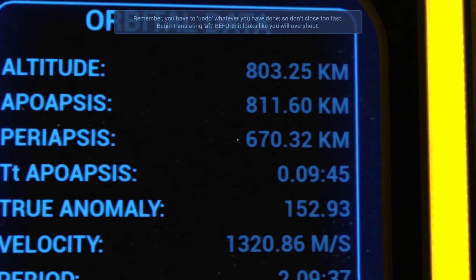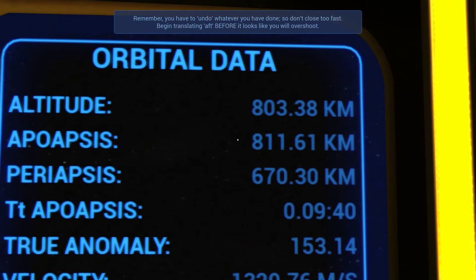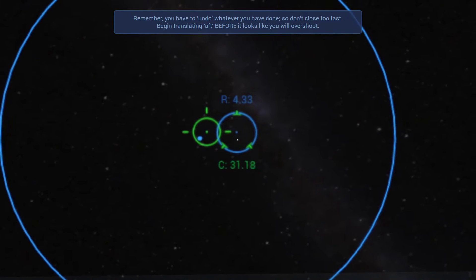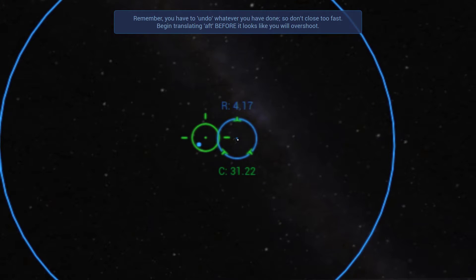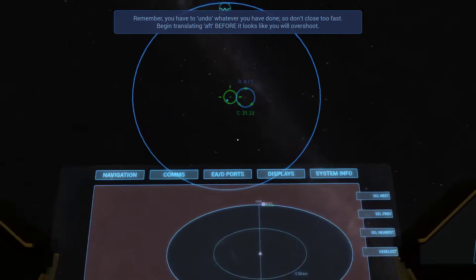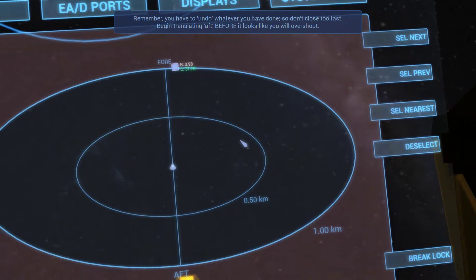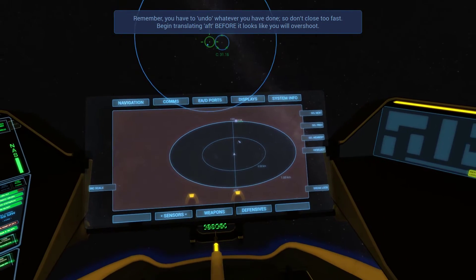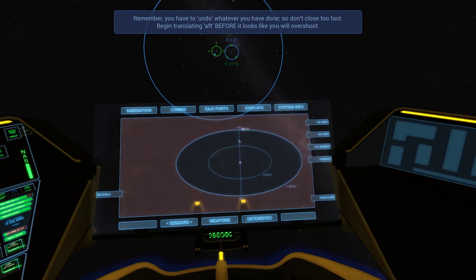My periapsis is like 130 kilometers less than it was when I started — how did that happen? We're closing in on this guy. I wonder what R is — that kilometers? Probably. Four kilometers away — we're just going to watch it close in. I'm going to fast forward time — three times, four times, five times. Five times is the maximum.